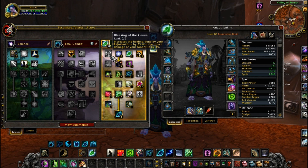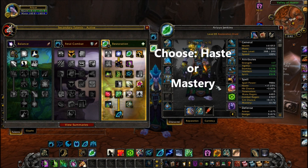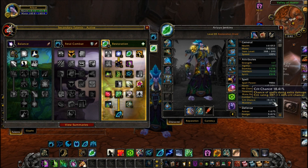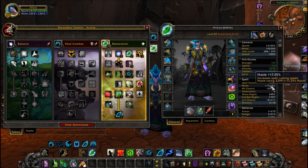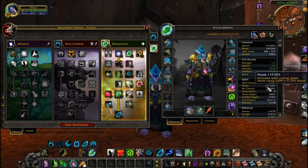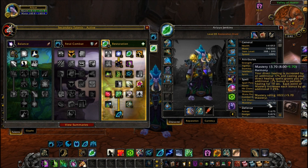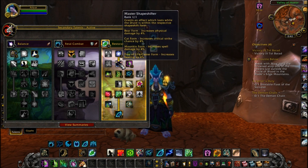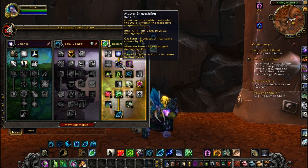Second of all, you need to decide whether you want to play a Haste or Mastery build. You can either be the guy who pops heals, or the guy who casts heals with Lifebloom up at all times and just throws in abilities here and there. I believe both do about the same amount of healing — it's just a different playstyle. I just do the caster one.